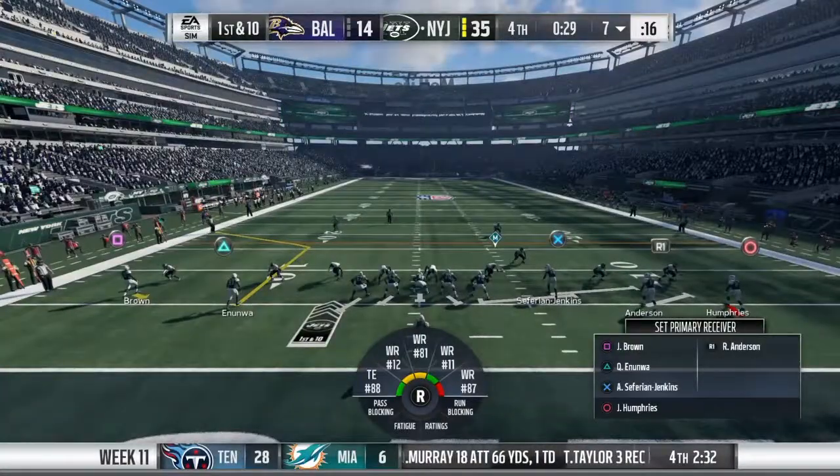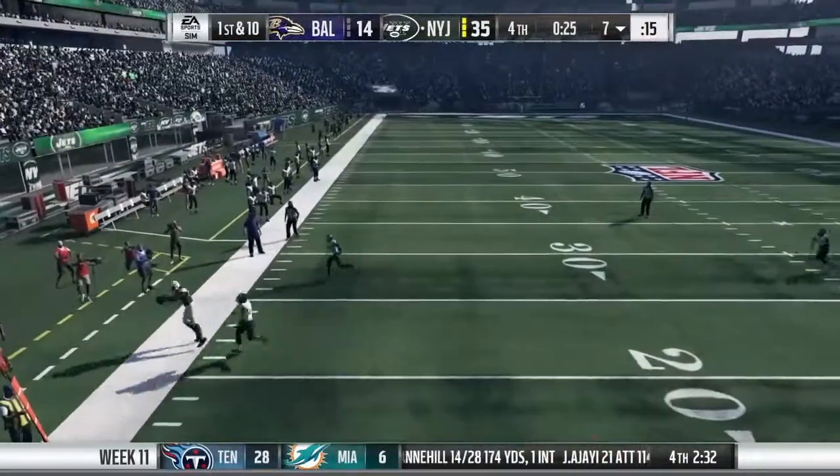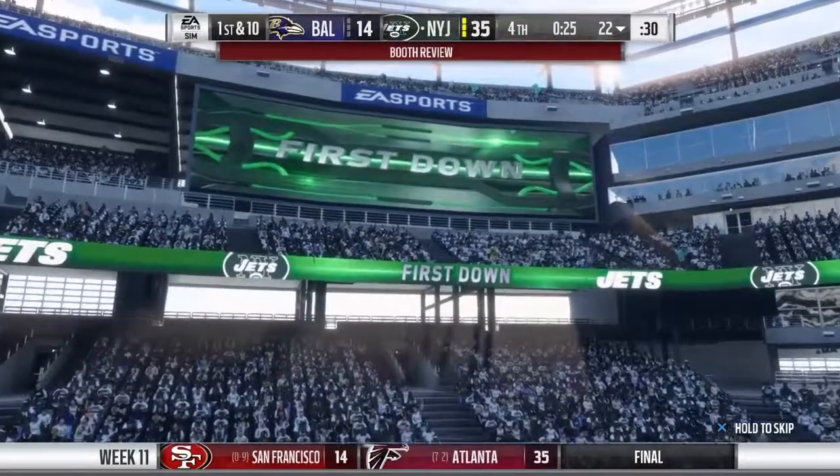Screen 39. Peterman going to throw, and he is out of bounds, able to get it across the 20-yard line. That is his game and that's what they're going to ride.